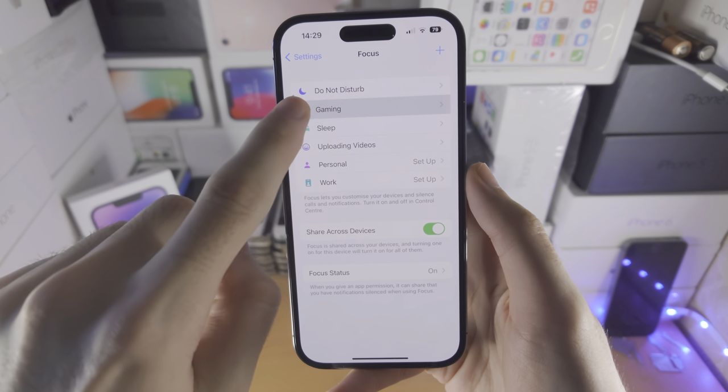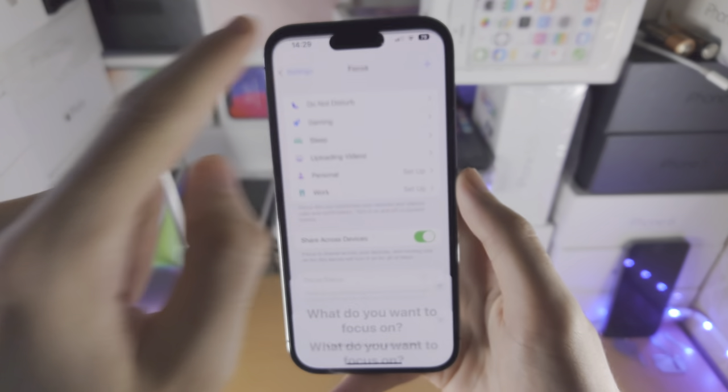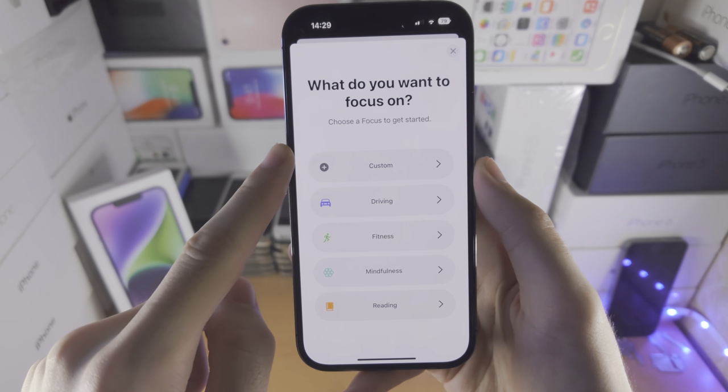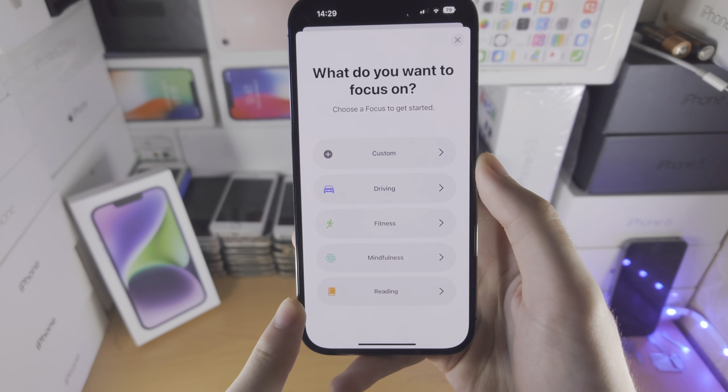If you don't see this option, then you're going to tap on the plus. You're going to see what you want to focus on, and you should see Gaming show up right here.